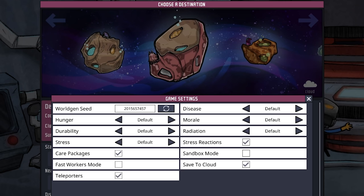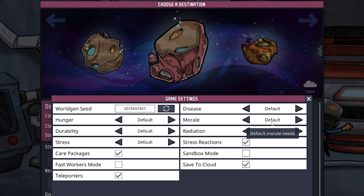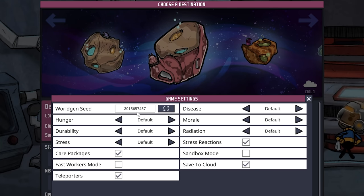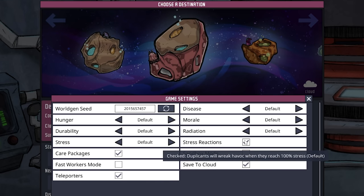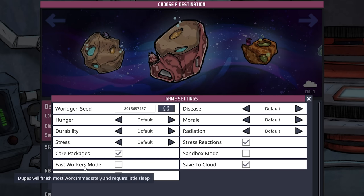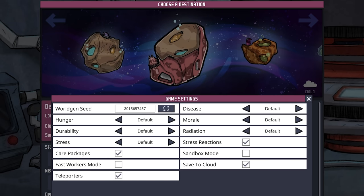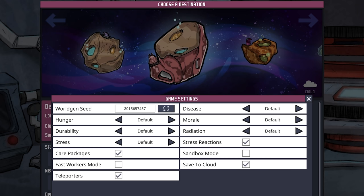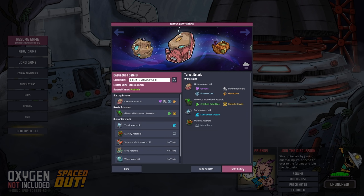Let's take a look at the game settings. We have hunger, durability, stress, diseases, mortal, and radiation — all on default. Default is fine. The world seed is right here in case you need that as well. Down here on the bottom: care packages, teleporters, stress reactions, and save to cloud are all turned on. Sandbox mode as well as fast workers mode are turned off. Fast workers mode is only there if you have debug mode turned on, which I always have on mainly for my explained videos.